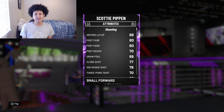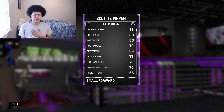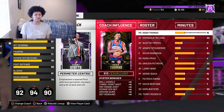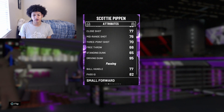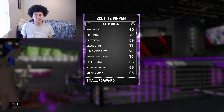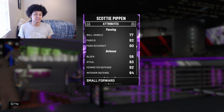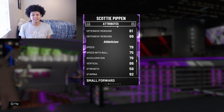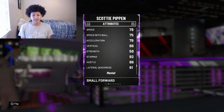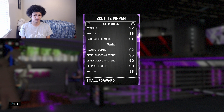Moving on to the attributes: he comes with an 88 driving layup, 80 post fade, 76 mid-range shot, and a 73 three-point shot. With my Terry Stotts coach boost adding plus 4, he has a 74 three-pointer. He also comes with a 66 free throw — which is pretty bad — and a 95 driving dunk, which is really really good. His ball handle is 77, meaning he won't be speed boosting, but his pass accuracy is a solid 80. On defense: 83 steal, 92 perimeter defense, rebounding is below average in the 60s. Speed is 79, speed with ball 75, stamina 92, lateral quickness 91, defensive consistency 95, offensive consistency 90, and pass perception 92.